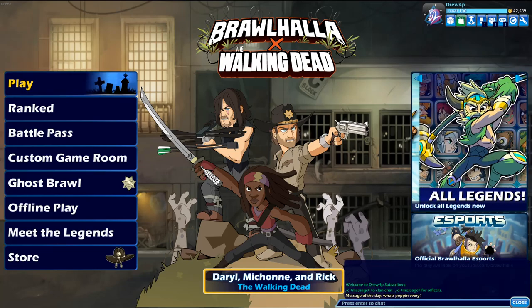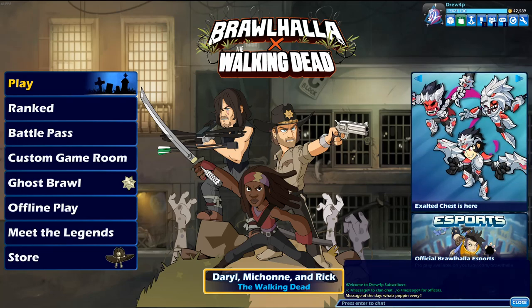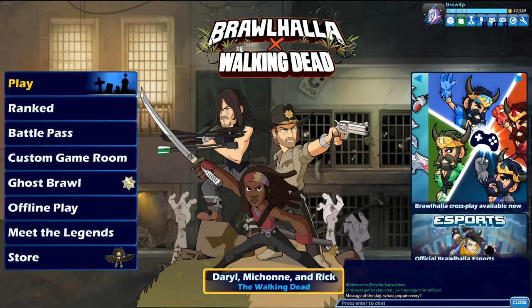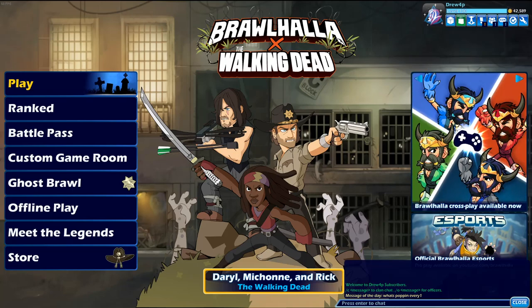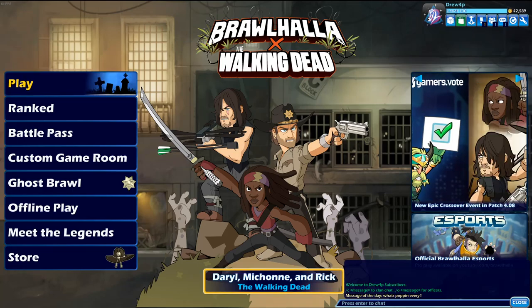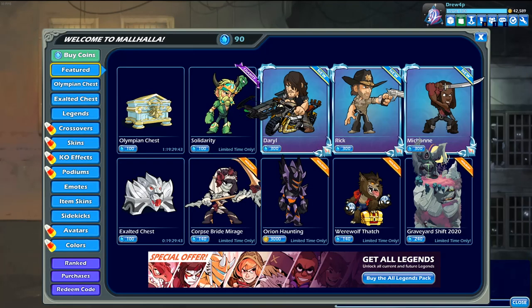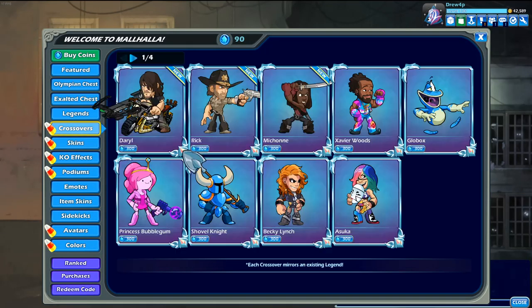Hey, what's going on everybody? It's Drew. In today's video, we're gonna be taking a look at the Brawl Halloween update, and then we're also going to be taking a look at the Week 7 Battle Pass missions after that. If you enjoy these types of videos and they help you, please be sure to leave a like and sub. Check the links in the description for some more things. To get this started, we're gonna get Ghost Brawl here — that's when you turn invisible when you're not attacking, that one's pretty cool. Let's go take a look at all this stuff.